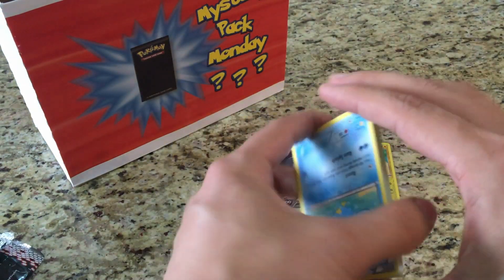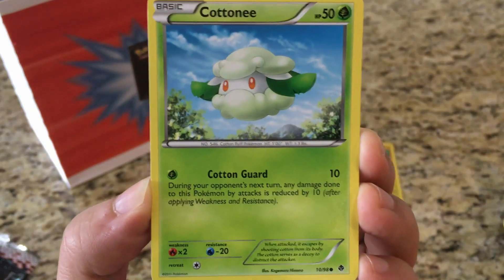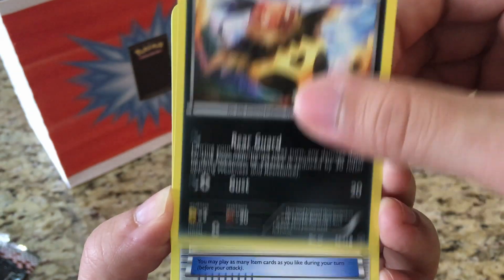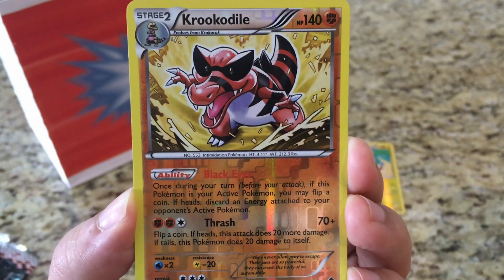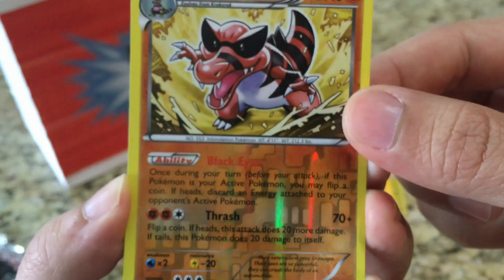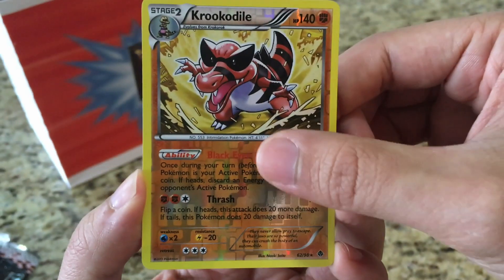I'm not sure what the trick is, so we'll do three and three and see what we get. The cards are: Ducklett, Cottonee, Venipede, Ferroseed, Volcarona, Pokemon Catcher, Recycle, Tranquill. The reverse is a Krokorok — a rare reverse holo, really awesome. Attacks are Black Eyes and Thrash.